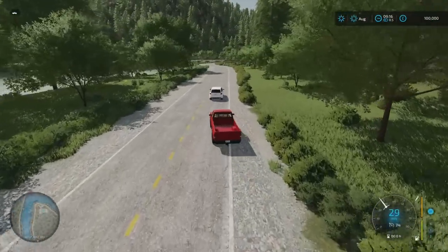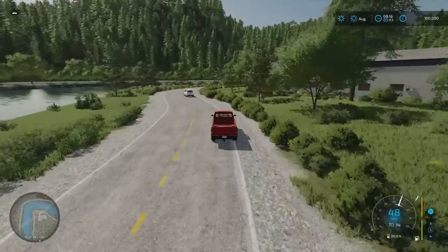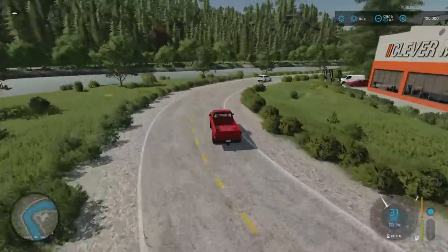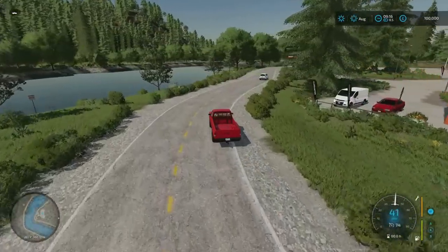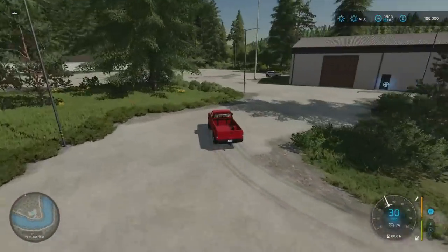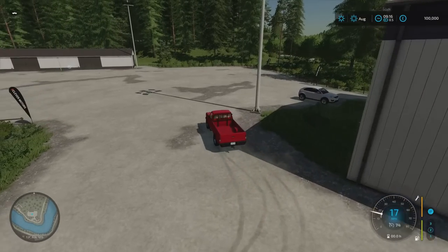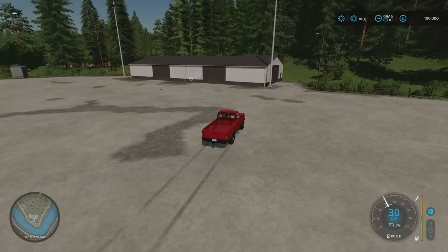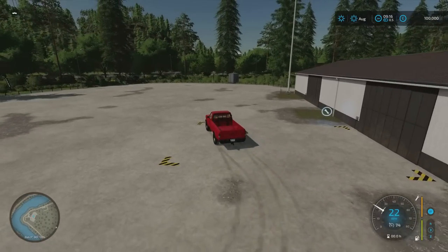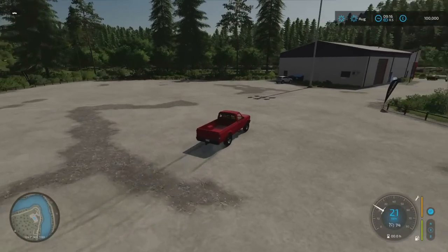As we come around the bend, we'll come to the main machinery store, which is also the reset point - if you need to reset anything it will reset back here at the machinery store. Just over there is the workshop trigger, over here by these buildings. Nice big open expanse with plenty of room for getting machinery in and out.